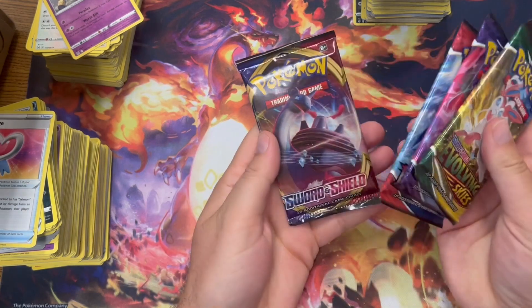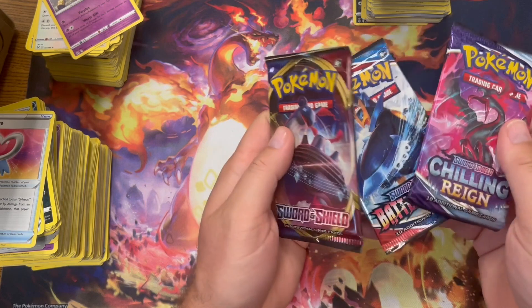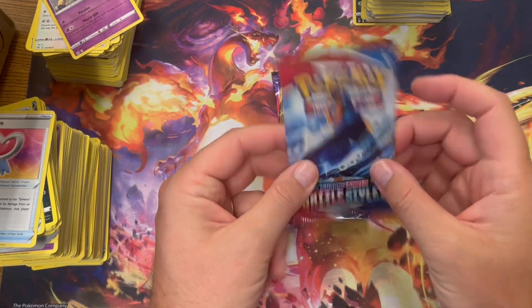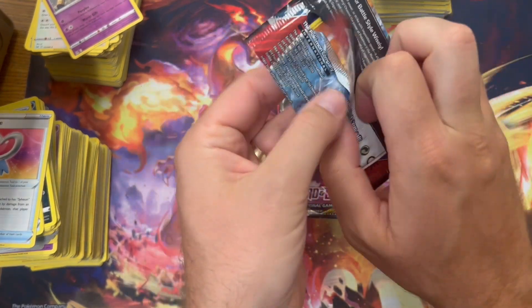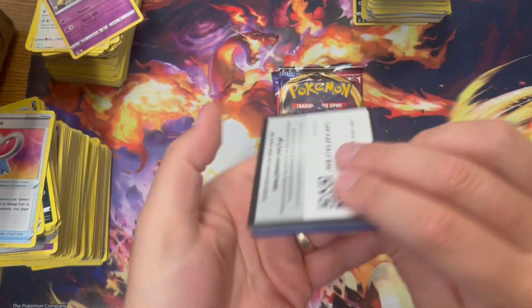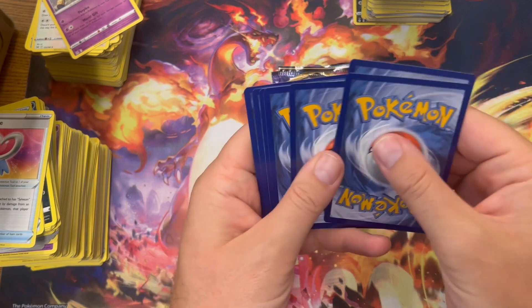So today — Sword and Shield base, Brilliant Stars, Chilling Reign, Evolving Skies — I'll go in order on what I think has the best Pokemon. Original base — not a lot of cool stuff in there. I think it's a gold card, and there should be one code card for you guys.